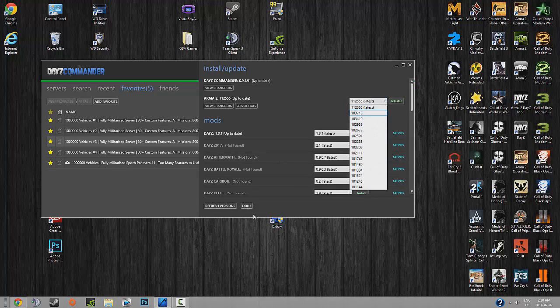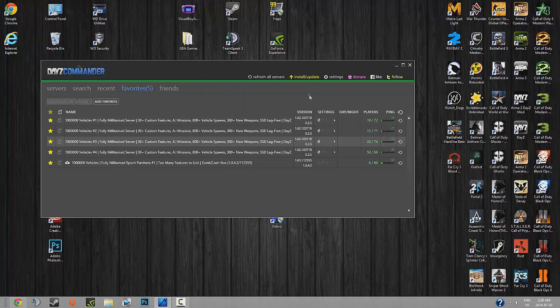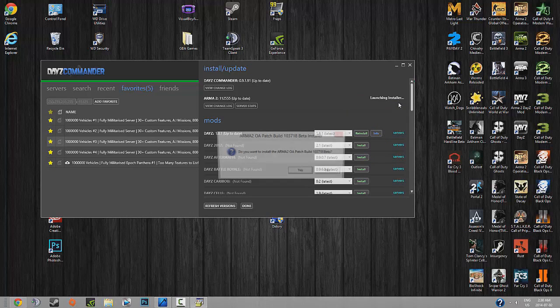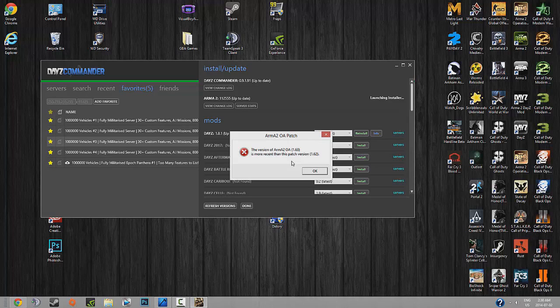It should be as easy as going to Install/Update on DayZ Commander, opening this, tapping down, going to 1.03.718 — the one necessary for the earlier version. But you get this error: 'Version of ArmA 2 1.63 is more recent.' They want you to use 1.63, but obviously that's not working for you.